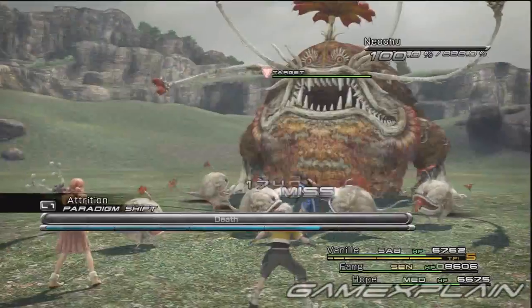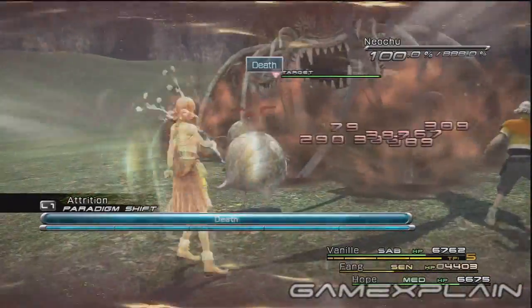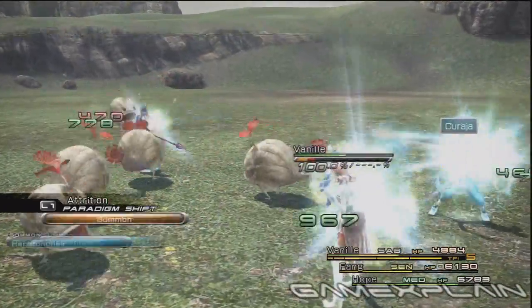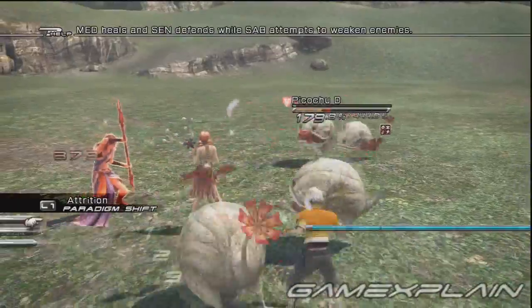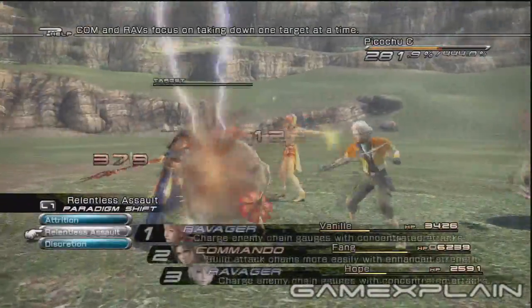Once in the battle, keep using Vanille's Death ability on Neochu. It may take several tries before it sticks, but this is the only way to kill him without raising your stats significantly. When it finally works, either use a Summon or switch to Discretion to carefully take out the remaining Picochu. If you do this with lower stats, these enemies will still be quite difficult. Switch to Relentless Assault if you're feeling brave, then back to Discretion immediately.